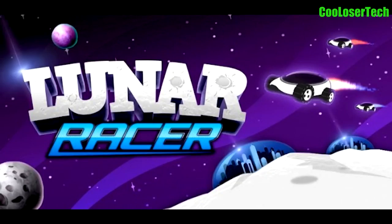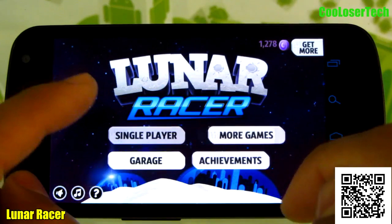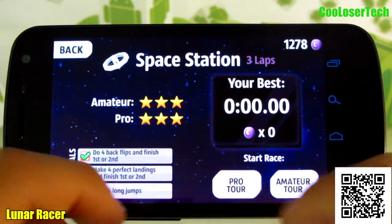Next up we have Lunar Racing. In this menu we can go into our garage, where we can customize our vehicle. Let's go single player. Beat the space station if you click into it. Here's our achievement goals — there's an amateur tour and pro tours.